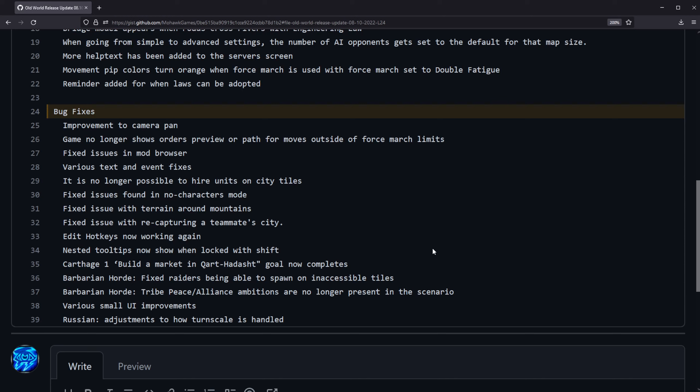That's it for this patch review. Here are the bug fixes: improvements to camera pan; the game no longer shows orders preview for moves outside of the force march limit (another bug I had reported, happy to see that); some issues fixed with the mod browser; various text and event fixes; it's no longer possible to hire units on the actual city tile itself; some issues found in no characters mode; some issues fixed with terrain around mountains; issues with recapturing a teammate's city; hotkeys now work again; nested tooltips now show when locked with shift; Carthage has their goal completable in the first scenario; Barbarian Hoard map has raiders no longer able to spawn on inaccessible tiles, and the Barbarian Hoard tribe peace alliance ambitions are no longer present in the scenario; and small UI improvements and adjustments to how turn scale is handled in Russian.